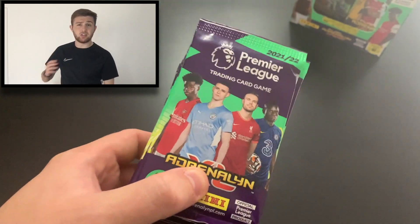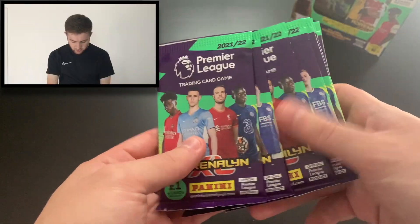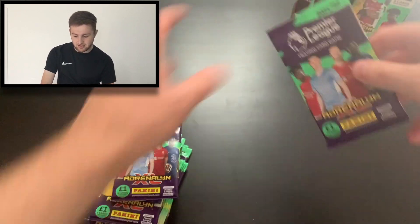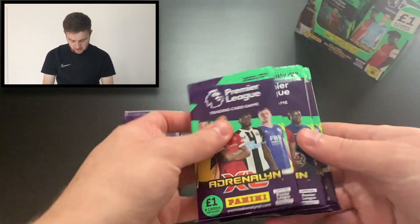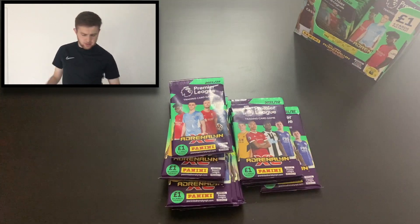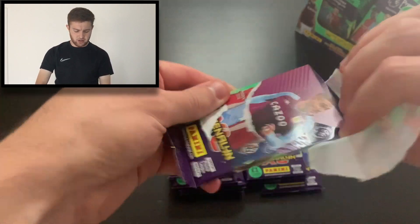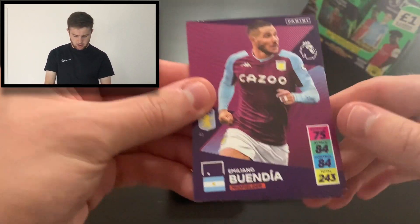We're going to get our packs out of this box. We'll get 10 from this side today, and you can get your packs from our friends at Solve Collectibles — do check them out in the description. There's also Panini in your shop. So we've got one through ten from that side, and five from the other side. We've got our 15 packs out. I think we're going to have roughly 25 packs left, so we're simply going to do a 25-pack special to end this box.